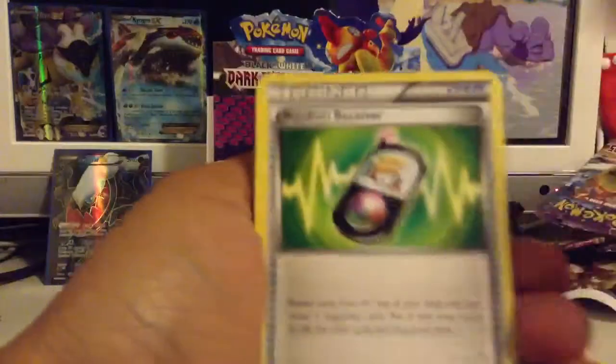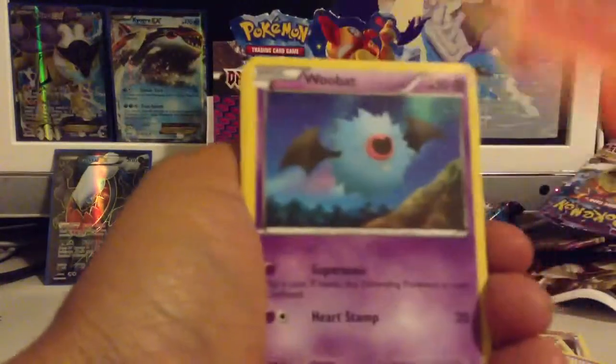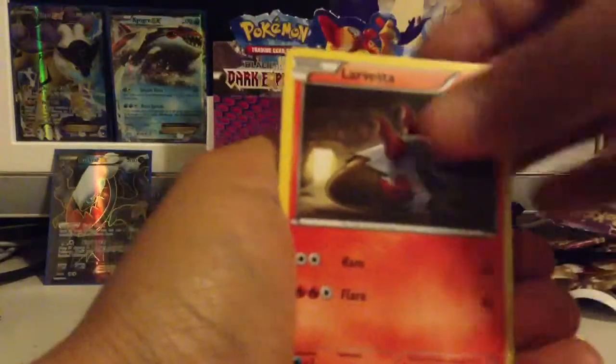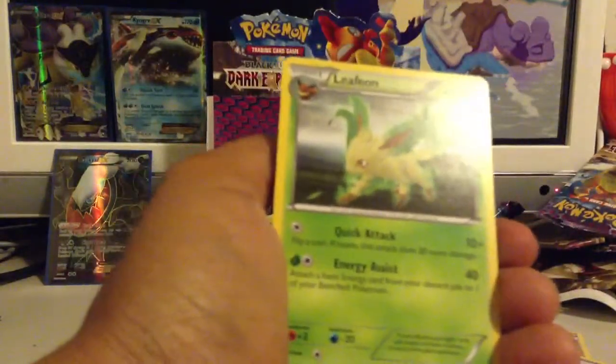Next pack: starting off with a Random Receiver, Vullaby, Torkoal, Wubat, Dwebble, Temple, Larvesta, Plusle. Sandile Reverse, and a Leafeon Rare.